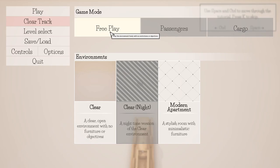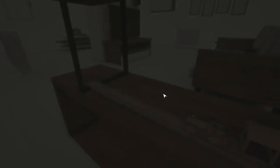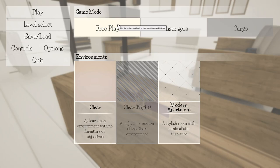So we have three game modes: free play, passengers, and cargo. Free play is where you just build whatever tracks you want, use as many objects as you like, no objectives. Passengers — I believe you have to build tracks to areas where passengers are set up on the map. Cargo I'm not really sure about; it doesn't light up or anything, maybe it's not available yet. You've also got three different environments. We're going to go with a modern apartment where you'll have furniture spread out throughout the room so we can build around it as obstacles. We're going to do free play — I just want to build a little train track and a little town.